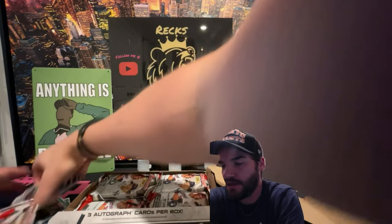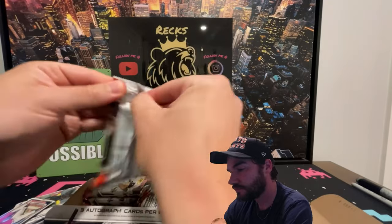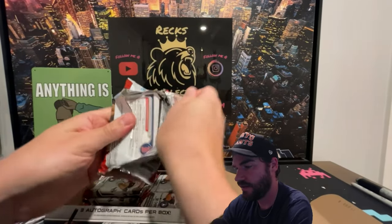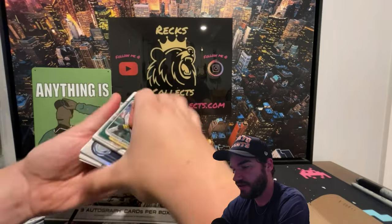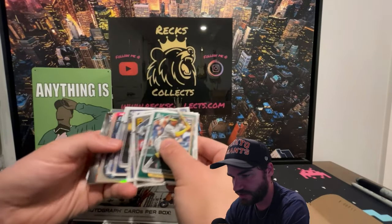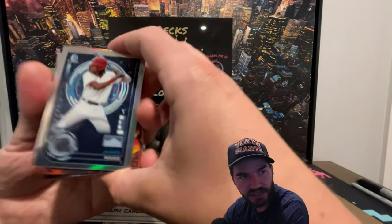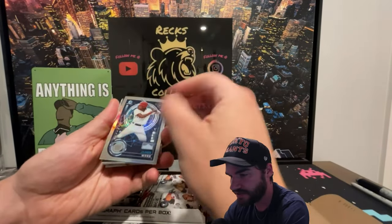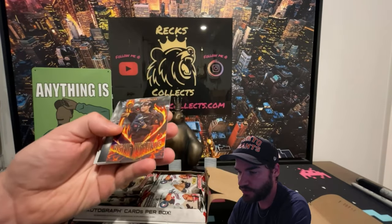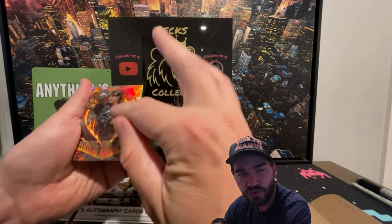We're after the prospects, so we'll skip through the papers and get to the inserts. We've got James Wood — definitely a chaser — and this is a common insert. Here's a really cool one: these are Rising Inferno cards. You do kind of get one or two per hobby box — these are fairly rare.